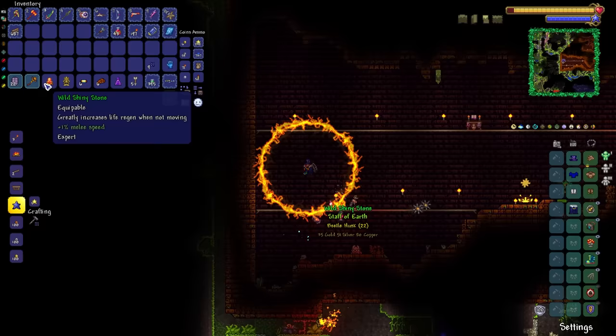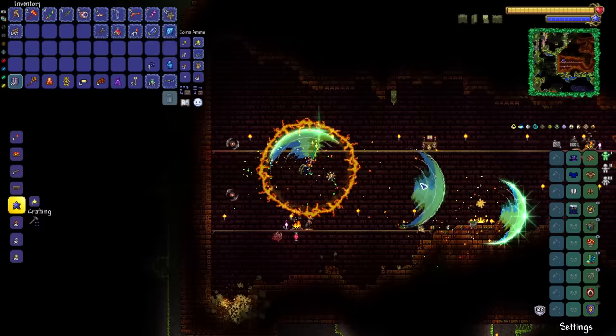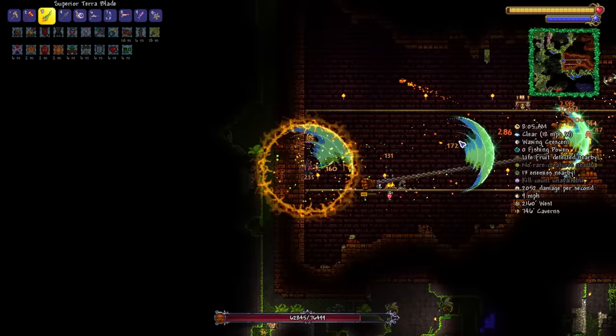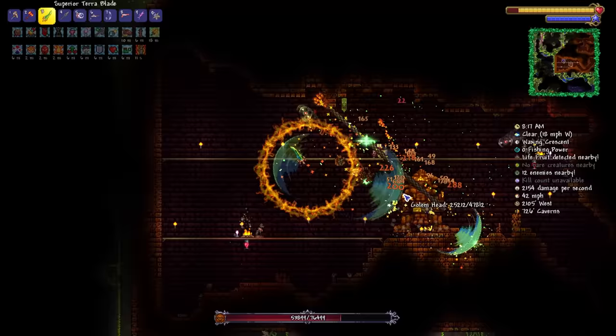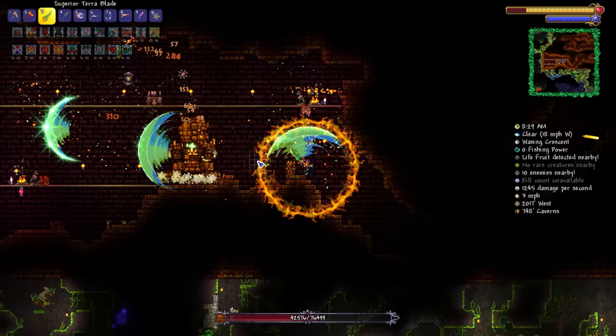Holy guacamole! Opening this up, we have the shiny stone and a staff of earth — very interesting. We're going to do this again, because I would really like the pickaxe axe. The earlier we get that, the better — we'll be able to take down Golem wherever we please in the whole world. Just doing a little side-to-side here. I think I've noticed one of Golem's updated AI changes — the punch doesn't really seem to retract when getting hit anymore.